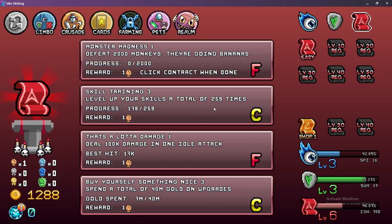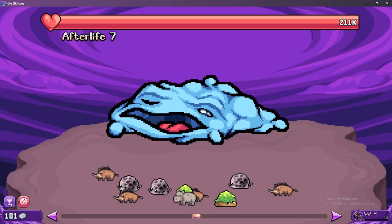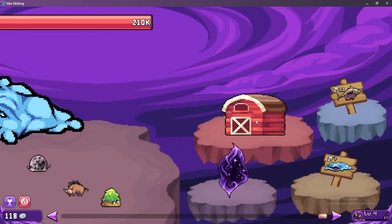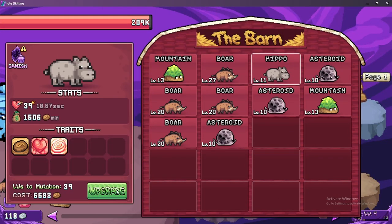We're leveling up a slime. Do we complete any of these? No. Level up your skills a total of 259 times — wowzers. Feed 2,000 monkeys — that's a lot of monkeys. 100,000 damage. Spent a total of 40 million gold on upgrades — that's a lot. To the realm — it's dead! What the heck is this thing? I think this might be the slumbering pillow. We got a ton of money — let's upgrade this.